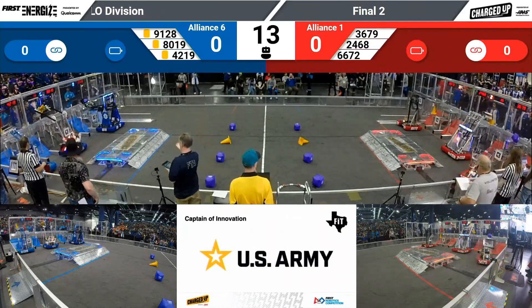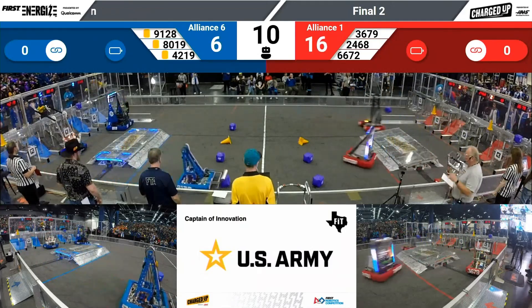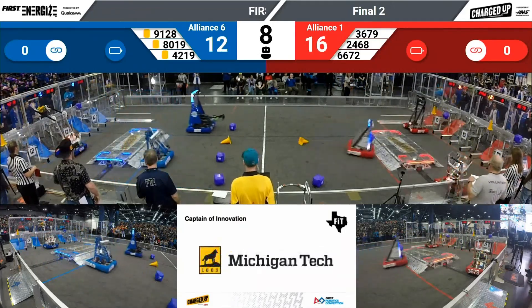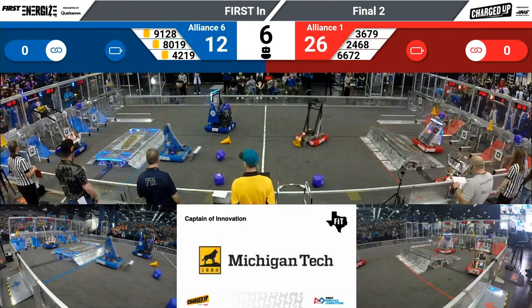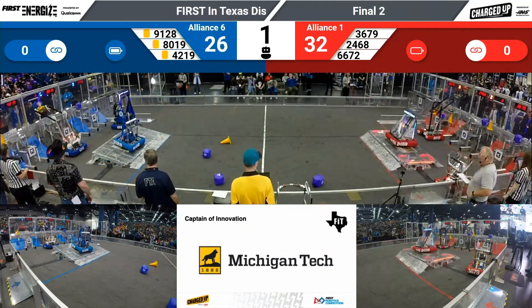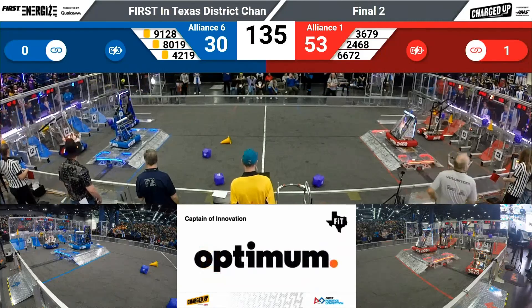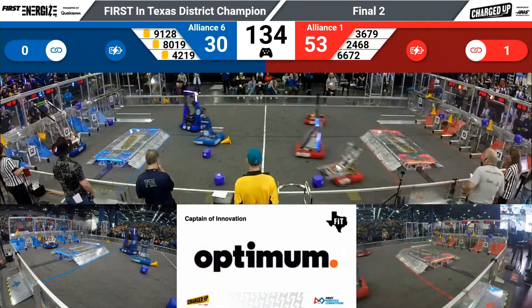Apollo finals match number two — remember match number one was 172 to 108, advantage red. Blues are trying to get a rebound here and win two in a row. Fusion scores the game piece, 2-4-6-8 does as well. They're back up on the charge station, docked and engaged. Down to the blue end, docked and engaged as well. 30 to 53, advantage red.